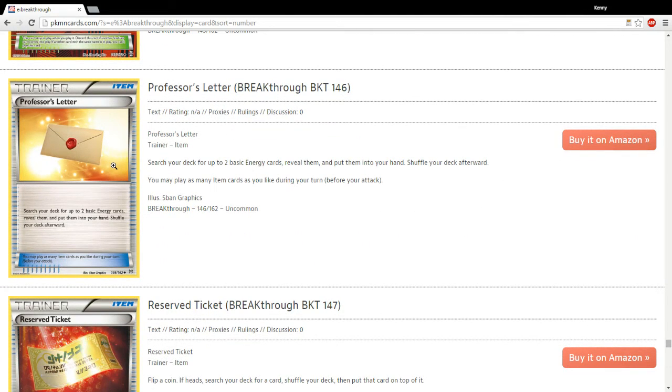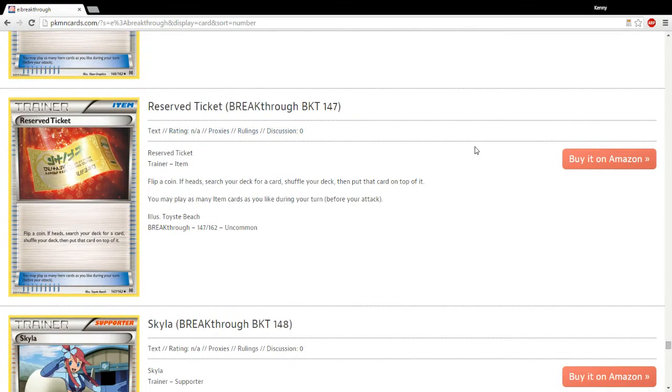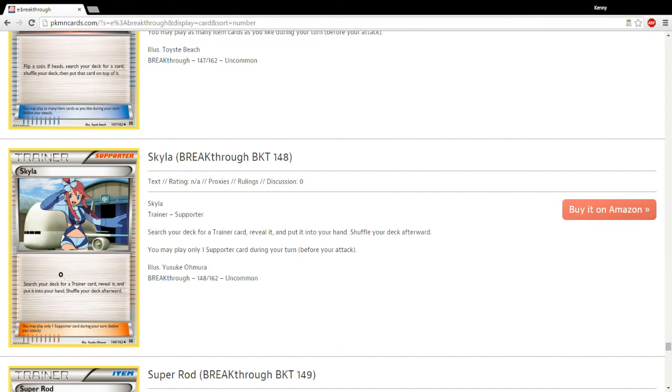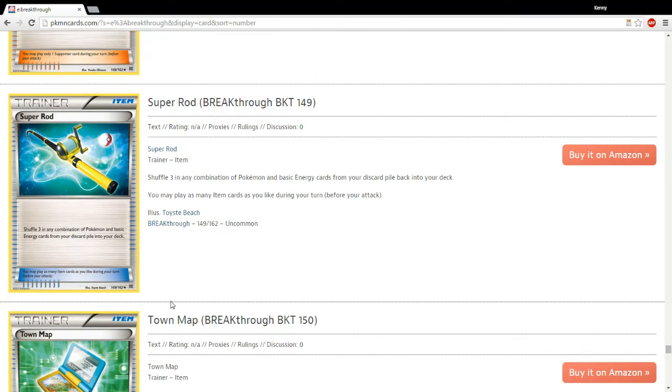Professor's Letter — already legal in Standard, great card, really powerful, helps decks that are energy reliant. Skyla is returning — in my testing so far she's been kind of mediocre, but she's certainly good in the right decks. She had a long history of seeing play in the past, and I'm sure the right deck will come up again and she'll see play throughout her time in Standard.